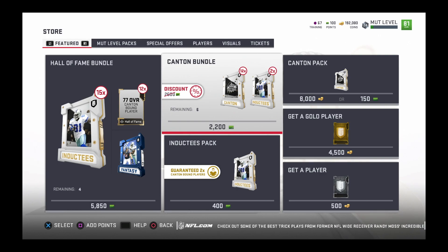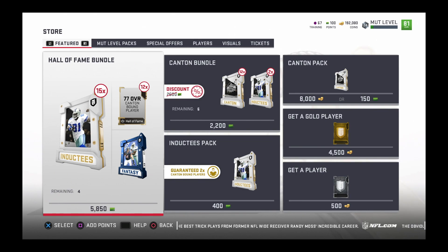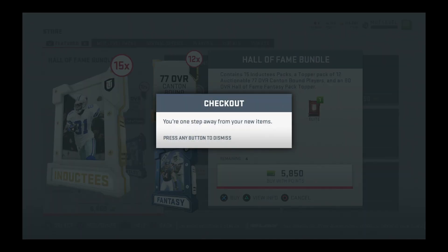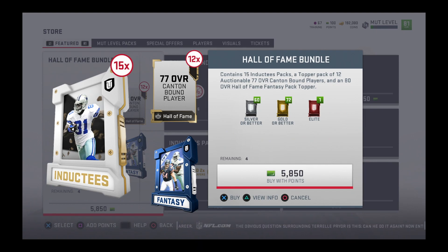Honestly, I'm kind of disappointed with this launch bundle, but some people like it and some people are pulling fire. Then the 5,850 points Hall of Fame bundle contains 15 Inductee packs, a topper pack of 12 auctionable 77 overall Canton bound players, and an 80 overall Hall of Fame fantasy topper. So if you didn't get the Hall of Fame edition, this is your chance to get those players. I got the Hall of Fame edition - I got Rod Woodson at 80 overall. I might upgrade him to 85. This is for people that got the standard edition and want Dan Marino, Terrell Davis, Brian Urlacher, T.O., and Rod Woodson. If you want to invest $50 into this, go ahead and make your team a little better. That's the packs that came out today.